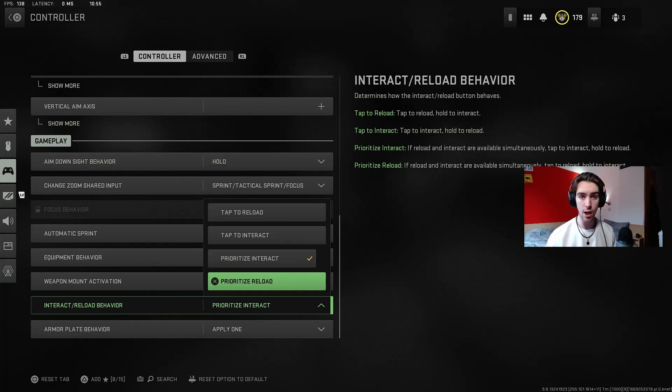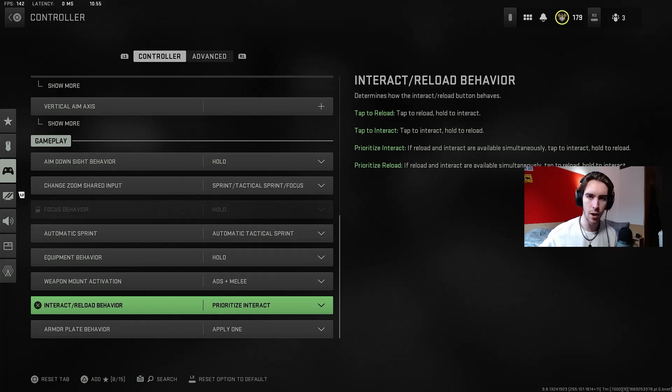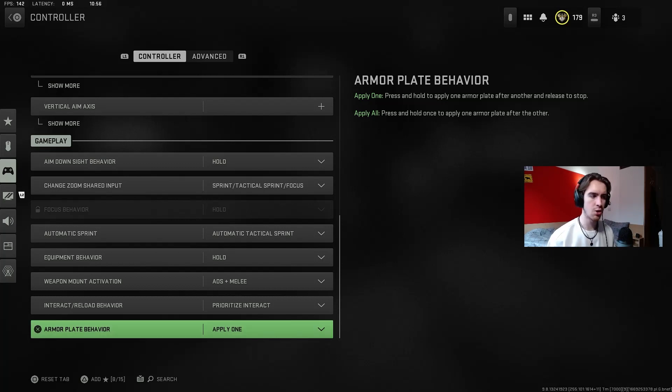There is also a prioritise reload if you want to switch it the other way around, so you make reload the more important one and then if it's between reloading or picking something up you hold down to pick up — but do one of the prioritise options. Armor plate I use apply one. I know some people like to do apply all, but I do it one at a time just because I find it's easier to cancel if someone starts running up on you while you're plating up.